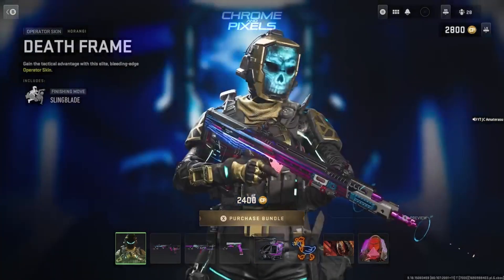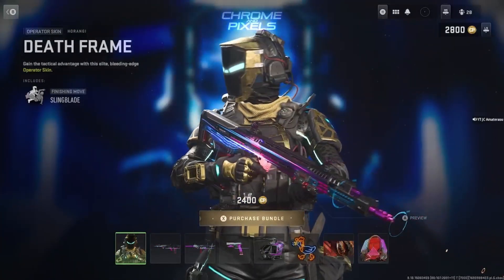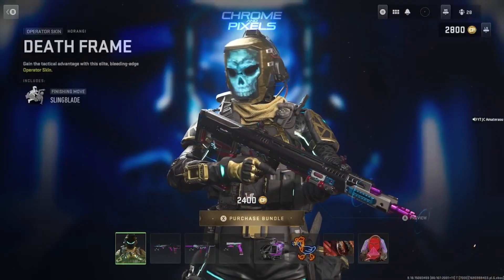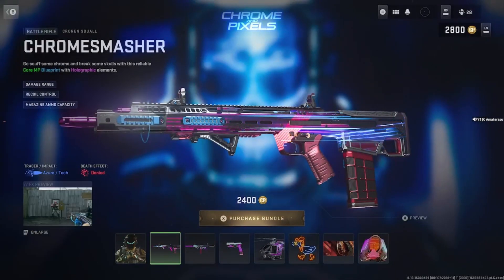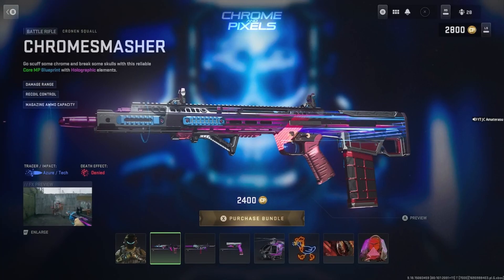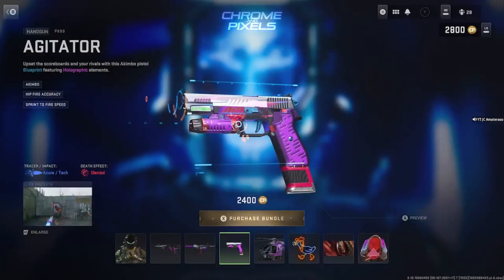This bundle is a thousand percent worth it. First off, you get the Death Frame Haranji — it has a virtual skeletal face that goes all blue and then to blacked-out blue eyes. You also get the Chrome Smasher Cronin Squall with the animated camo. It has a virtual target finder on the whole gun scanning through everything, and it's also on the ISO 45 and the P890. This bundle is a thousand percent worth it — hope you enjoyed it, way more to come. Subscribe and like this video.